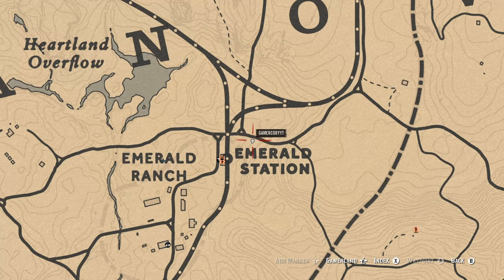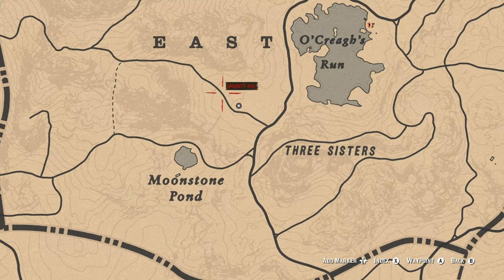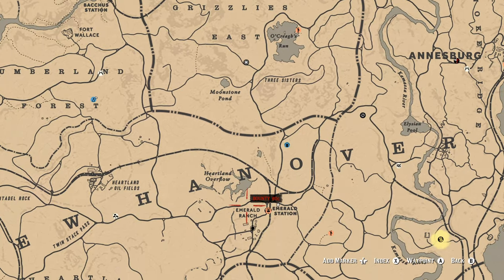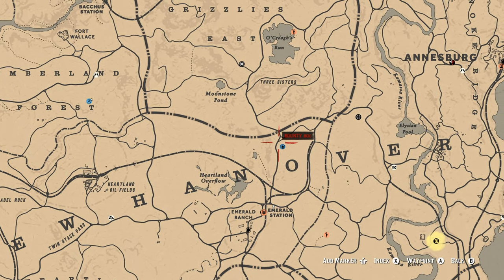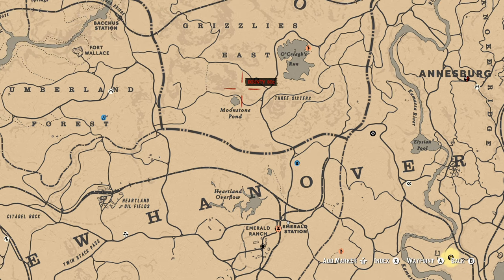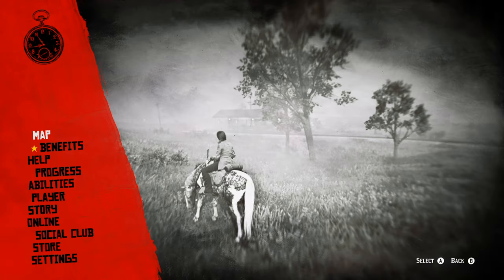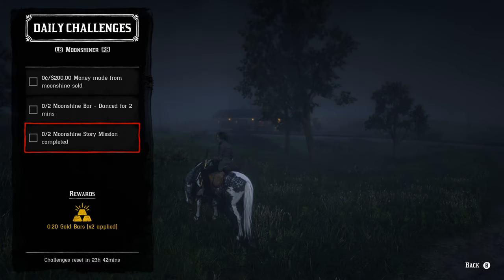Madame Nazar is up in the Grizzlies East location today, just north of where I currently am. Emerald Station is your best fast travel destination, or your camp or moonshine shack in New Hanover if that's closer. Unfortunately there's no free fast travel right now, but hopefully they'll bring it back.